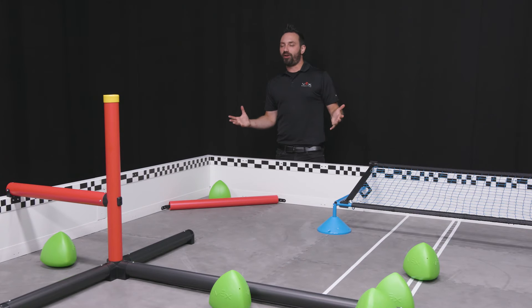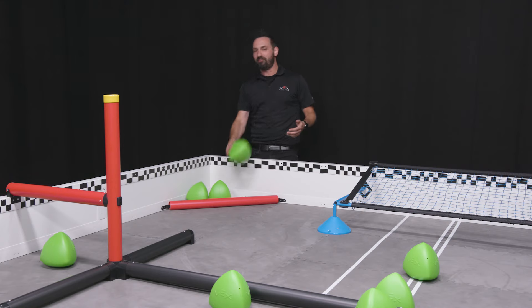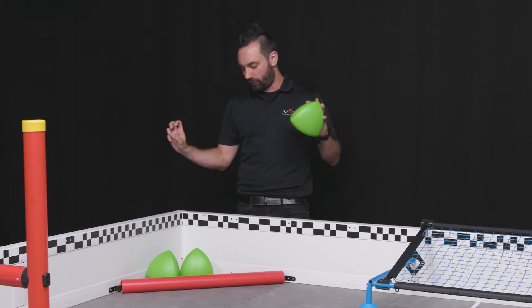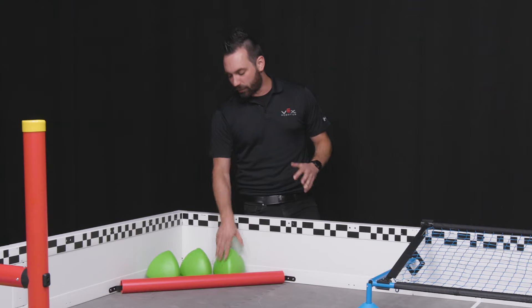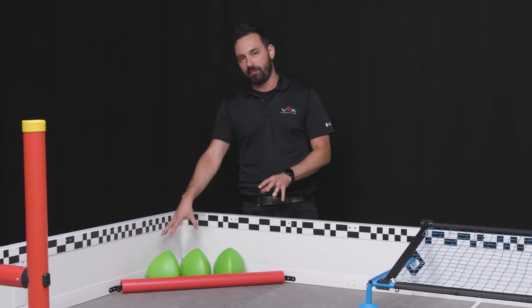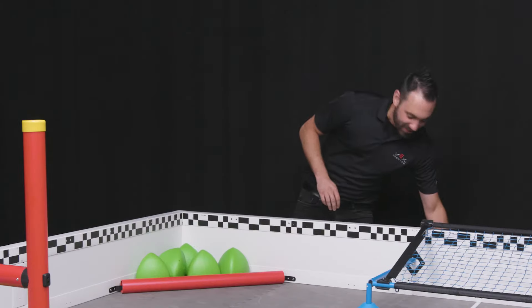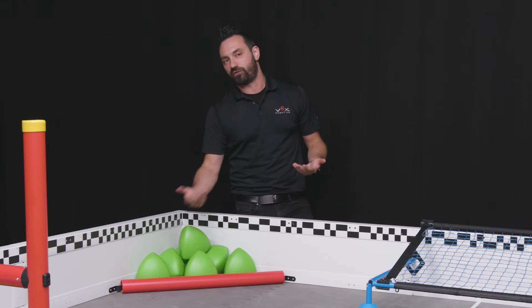One of the things that's pretty unique about Over Under is how many match loads there are — you get to match load more game objects than start on the field. Objects that are match loaded have to follow the rules in SG-6, which basically means place the match load into the match load zone. Don't throw it or try to bounce it past. The definition of match load zone refers specifically to the gray foam tile in this corner. It is perfectly legal to place multiple objects in the match load zone as long as they all satisfy that definition of contacting the gray foam tile.